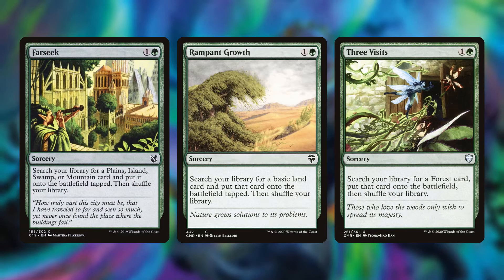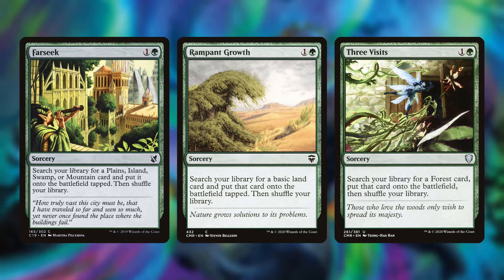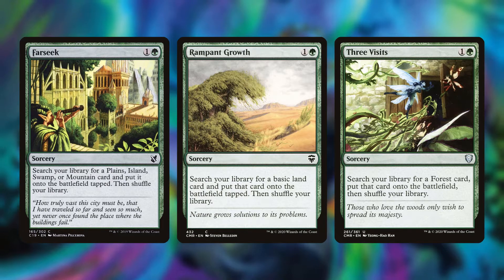Then we have our turn-two ramp spells: Farseek, Rampant Growth, and Three Visits. Three Visits is a great card in this deck because we have a lot of Triomes and Shocklands, so if you can grab those early it's really helpful for fixing our mana.